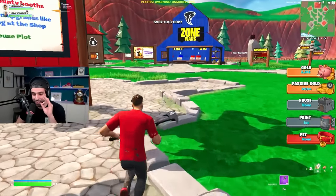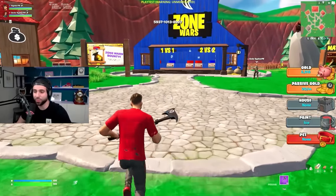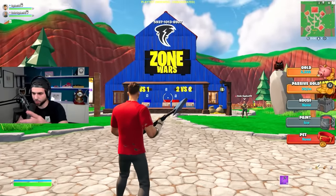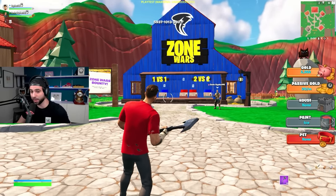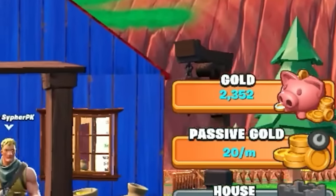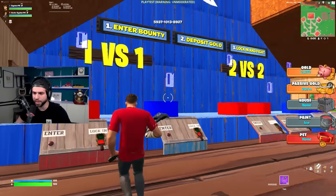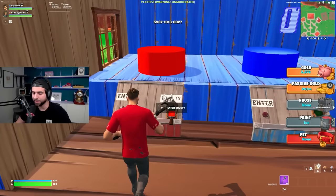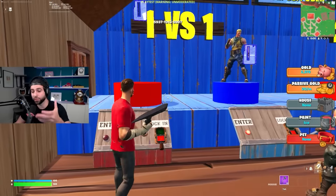So what is this map all about and why is it so special? On this map, we have this thing called Bounties. I'm at the Zone Wars section right now and every single fight you have on this map matters. There are winners and there are losers and there's always something on the line. The goal is to gain gold. As you can see on my left, I have 2,300 gold. I'm going to step into this booth and go to the 1v1 area — there's also 2v2 — and I'm going to enter and put a bounty on myself, and so will my opponent for this 1v1.